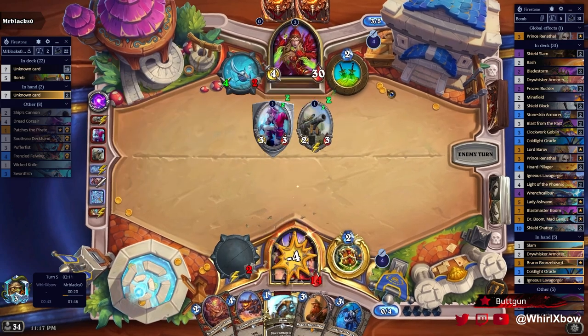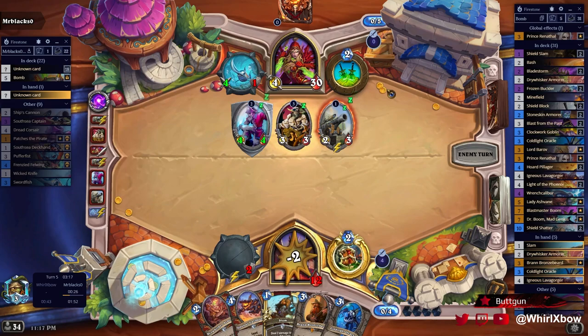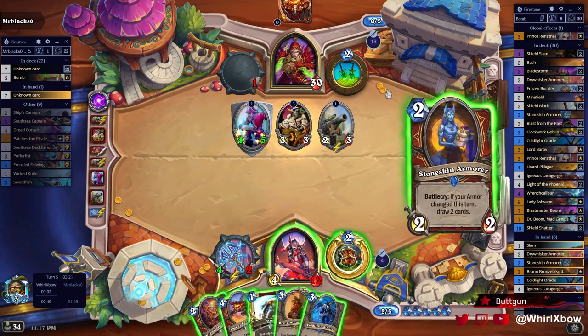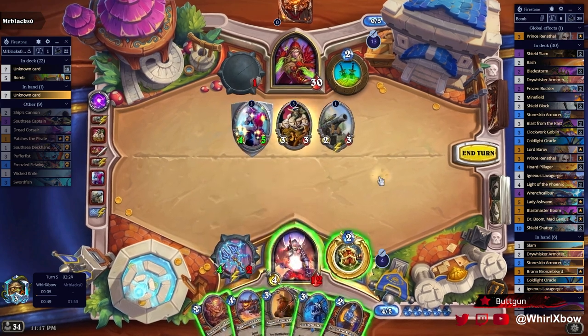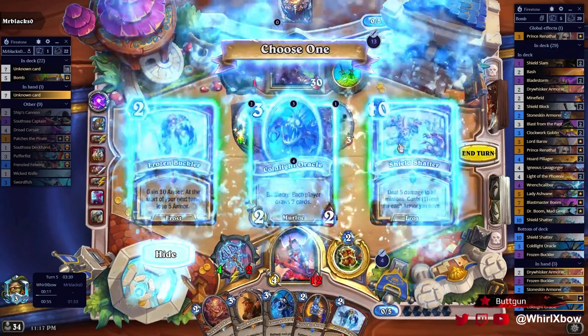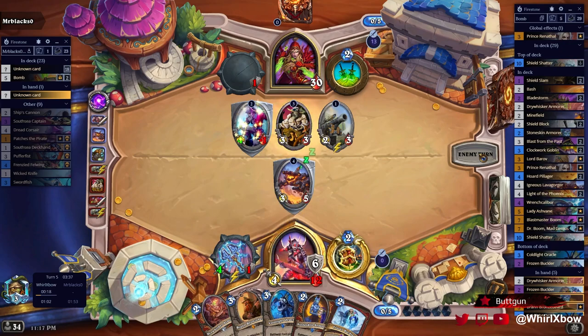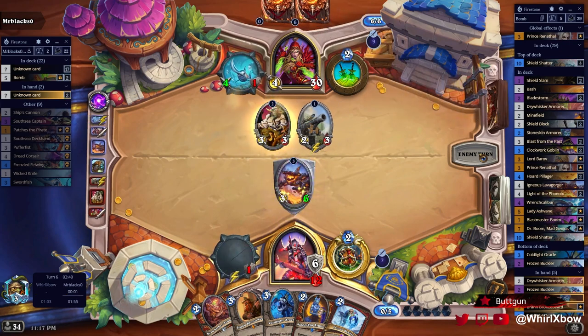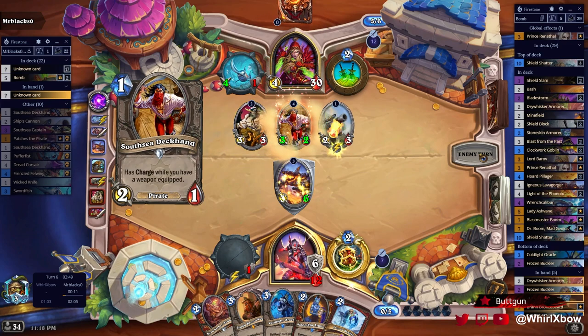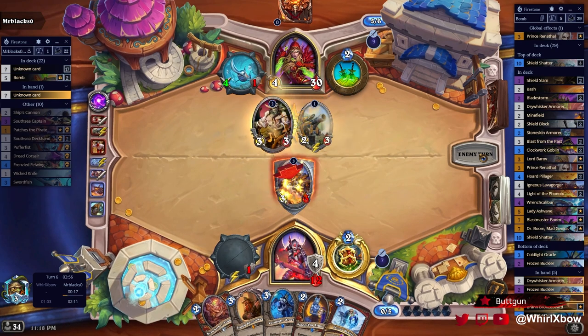This is actually so toxic. Frozen Bunker is really fucking good. At least this gets buffed — it dies to the cannon trigger, but I do have Frozen Bunker plus Shield Shatter plus Stone Kin next turn. This is good for me; hopefully he plays the other minion in hand.